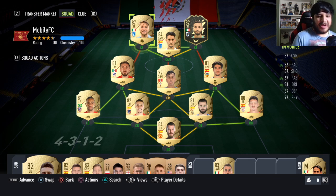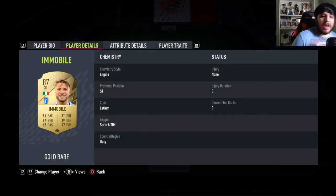Hello everybody, welcome back to the channel and to another FIFA 22 player review video. Right now we're going to be looking at Ciro Immobile, 87 rated. I don't remember if he was 88 last year or 87, but he plays for Lazio.